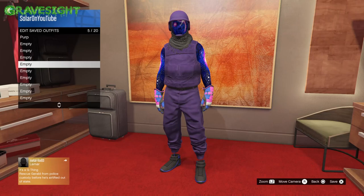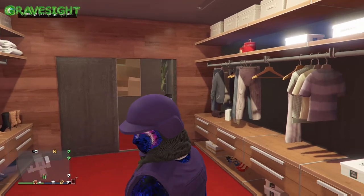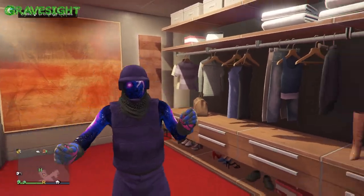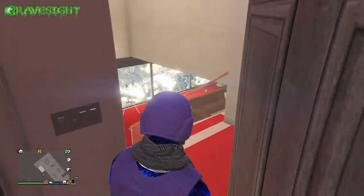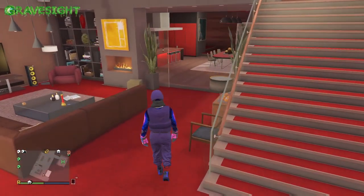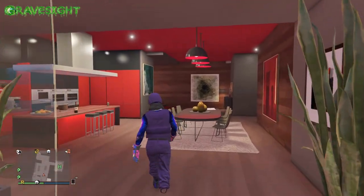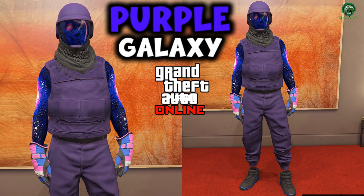This almost looks like a Save Wizard outfit in a sense — it looks pretty dope. The only other thing I'd think to add would be an IAA badge and an FIB badge on the waistband. Anyway, let me know what you guys think about this outfit and if you want me to do more outfits on the channel. Thanks for watching, hope the video was helpful, hope you're having an awesome rest of the day. My name is Gravesite and I'll see you in the next one. Peace.